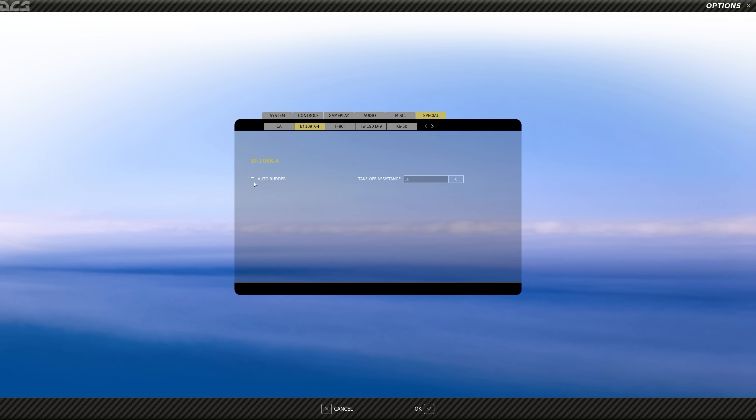The only things we have to worry about are the auto rudder — if you enable it, it will obviously help with some of the rudder controls. I'm going to leave that disabled. We also have takeoff assistance, which scales from 0 to 100, 100 being full. It acts as a kind of auto rudder during takeoff and landing whenever you're on the ground, helping keep the aircraft aligned down the runway.